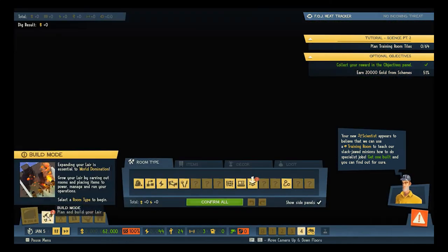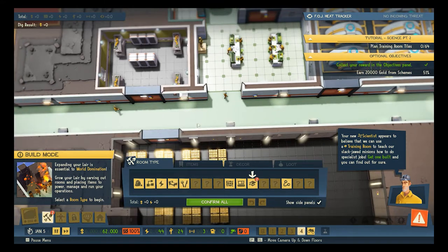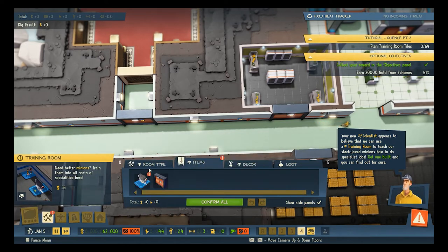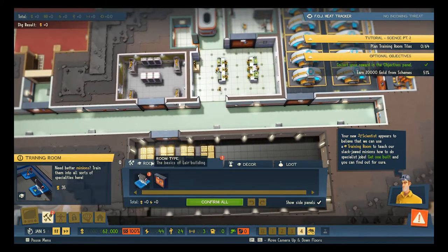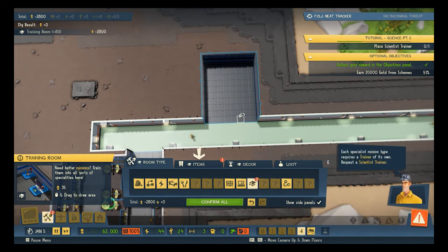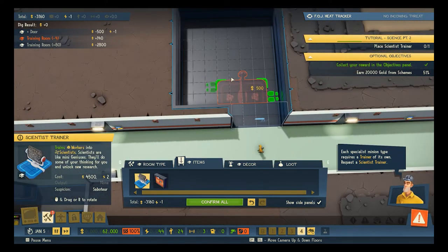Alright, let's get into it. So we're being prompted back to our base — we've got a scientist en route from one of our evil schemes, and now we need to construct a training room. Training room! I think we'll start building over here. I don't know how much room we're going to need for training, but it should probably have a door on it. Scientist trainer — what is this?